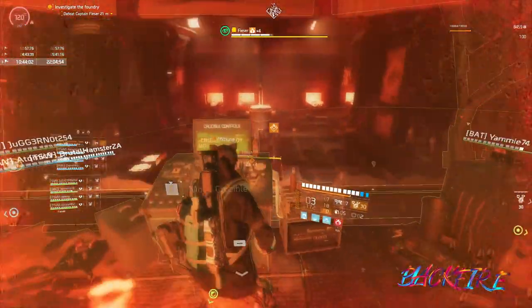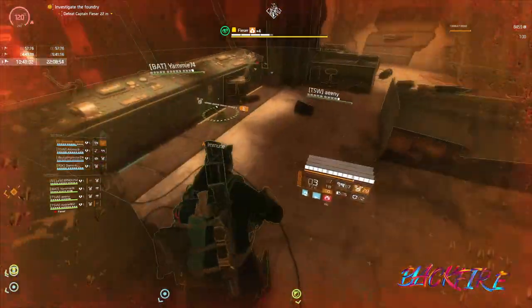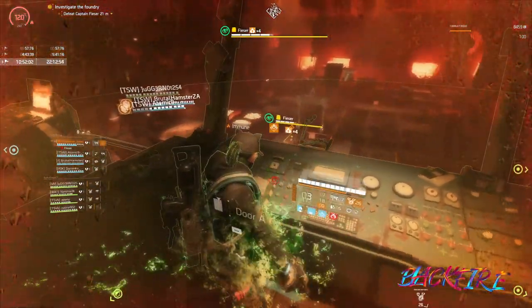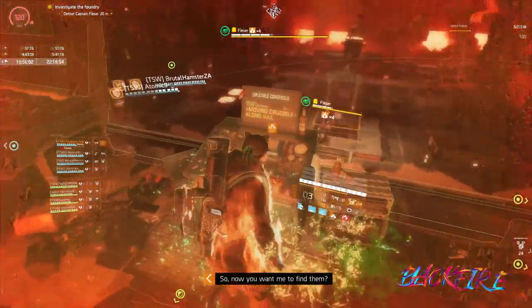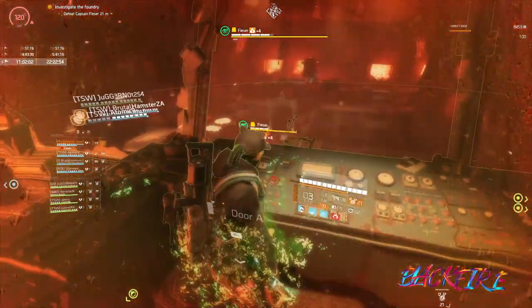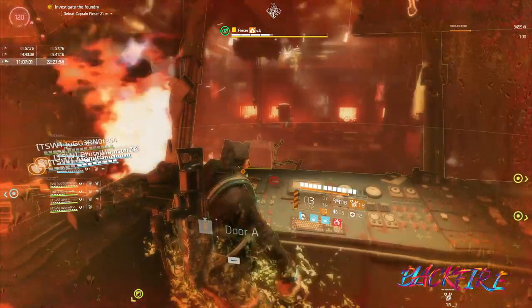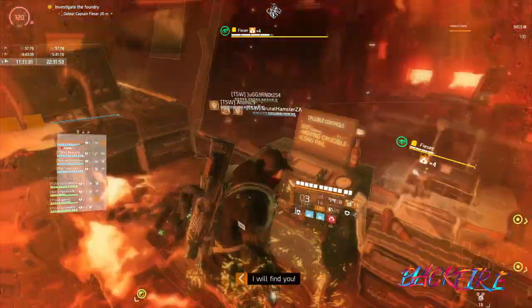That's the first weak point done. Now the second one, and now the third one. Now I'm going to move the crucible two more times.